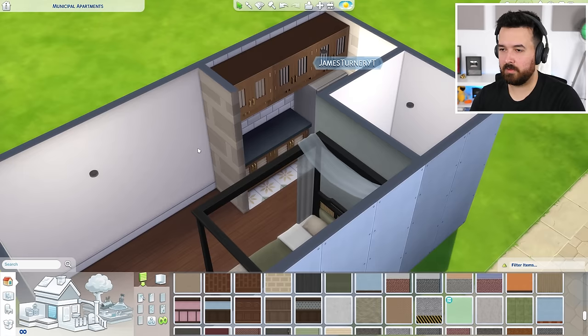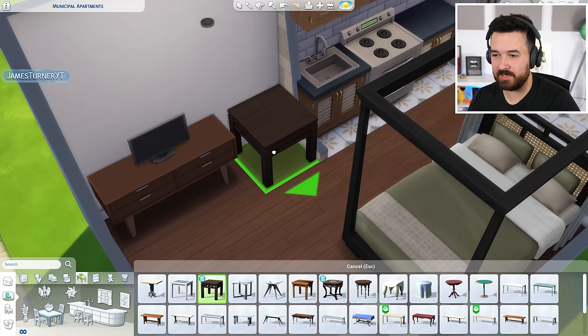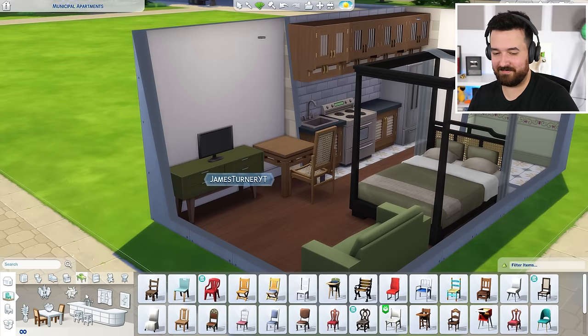New mini fridge! I kind of like the kitchen being tucked away in this little box. We don't have a dining table, but we do have a new table and new chairs. Maybe this should be green to match my green theme. And then because I'm nice, I'll give them a laptop — actually no, I'm not going to do a laptop.